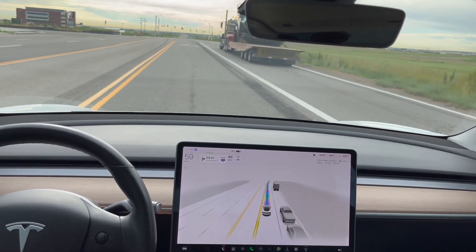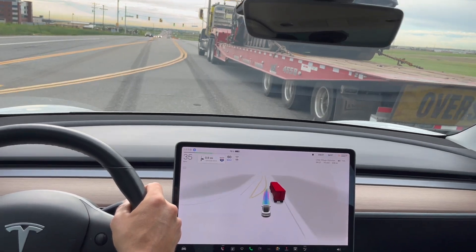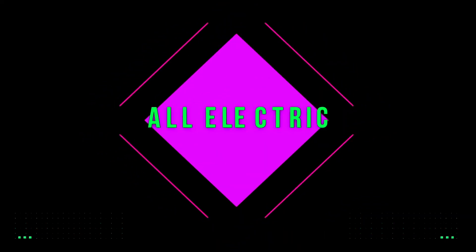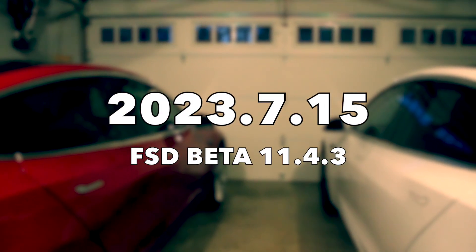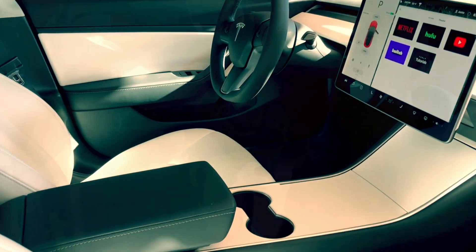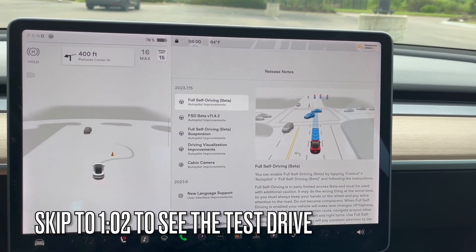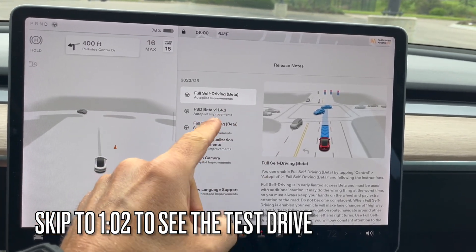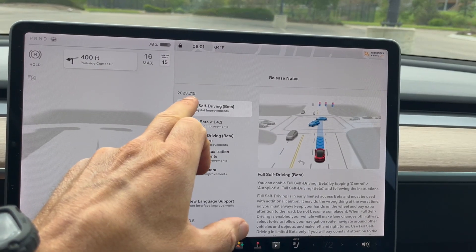It does not see that this is a turn lane until it's too late. Hey everyone, Will here from All Electric, and today we have a new software update. This is FSD 11.4.3, software version 2023.7.1.15.